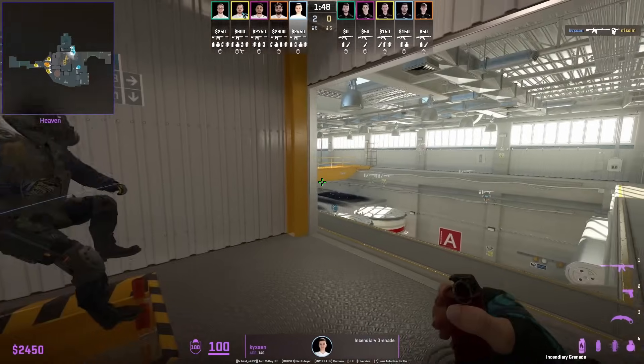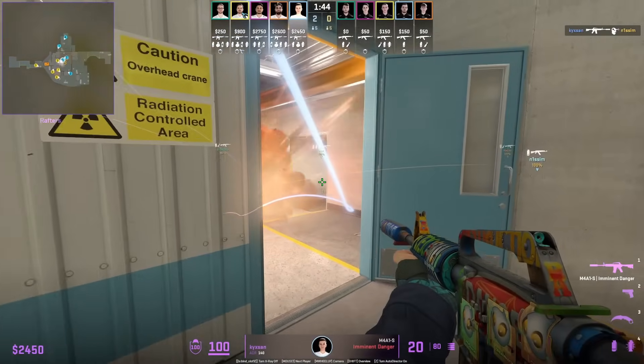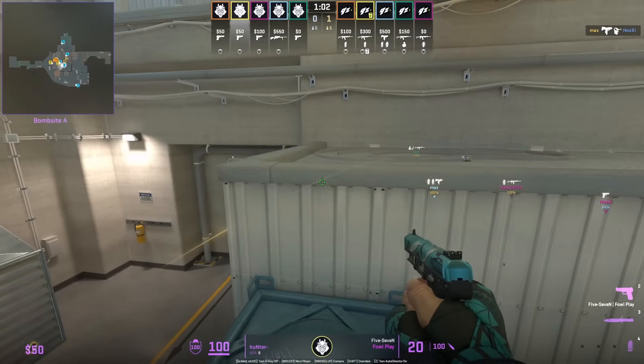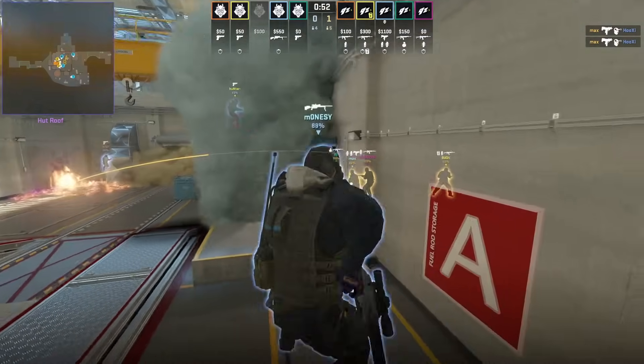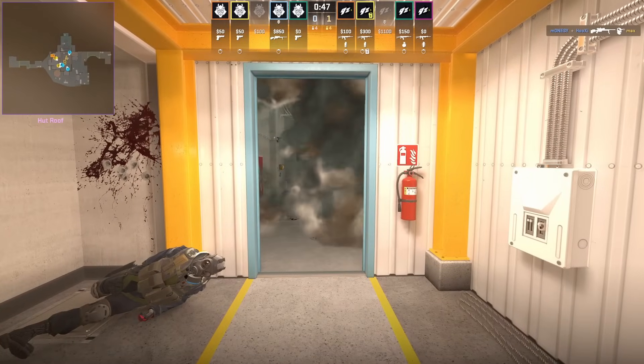Kixan pushes hut and throws a HE nade inside as he does so. The purpose of the HE nade can mask your footsteps, however the T was super close. One thing to note: if the T's molotov top hut, throw your smoke towards the hut entrance doorway because the smoke will extend down and make it hard for the T's to come out.